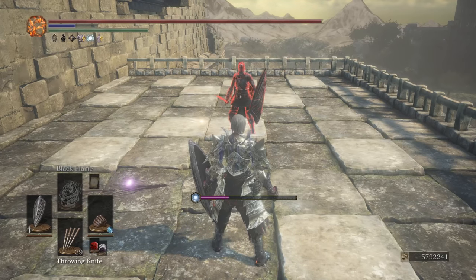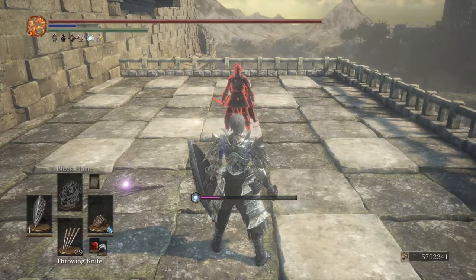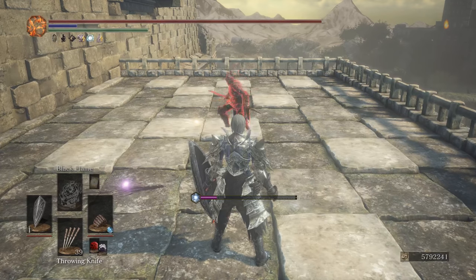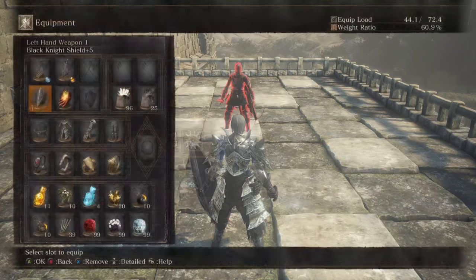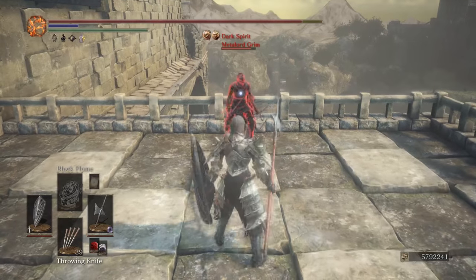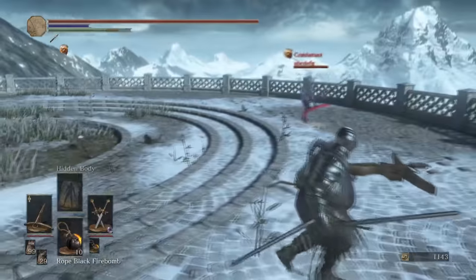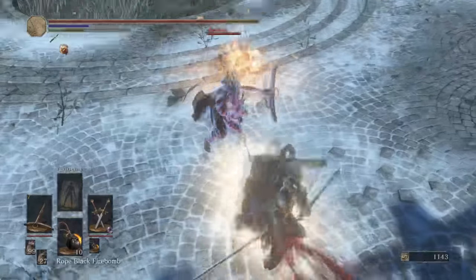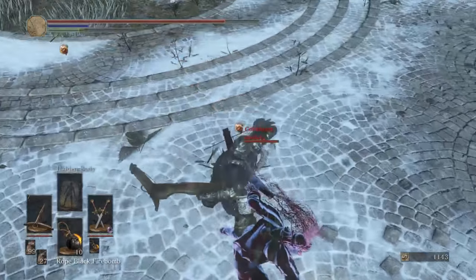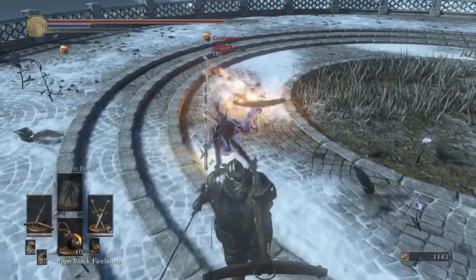You're probably not going to land those shots very often, especially on controller. There are some animations - like red-hilted halberd R1 - where if you lock on you can probably headshot. Some armor sets can help you aim your crossbow, such as the fire witch armor which is the best one, plus herald armor, Alva armor, and Lothric knight armor.